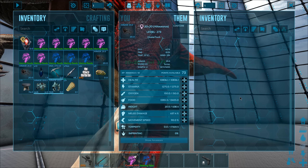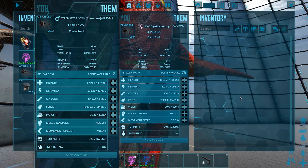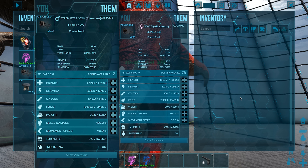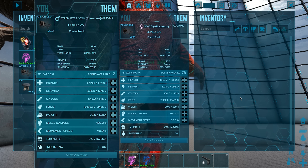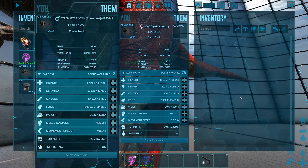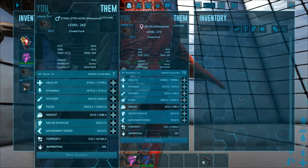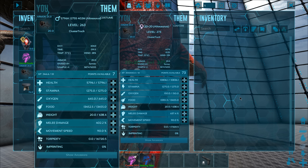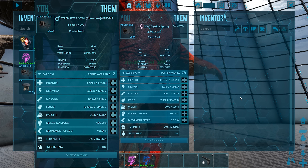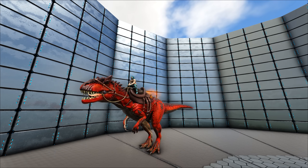Our 40-stack mutation allo is level 273. If I hadn't bred in the level 5's oxygen and movement speed, this allo with 40 mutations would have turned out to be level 343 before leveling — we'd still be under the 450 cap after leveling 73 times, but we wouldn't have much space to stack more mutations. It is completely possible to go above 20 mutations if you want to; it just takes extra work, as once one side is above 20, the chances of mutations are halved.